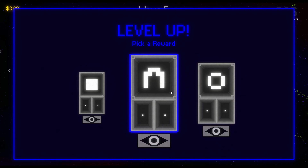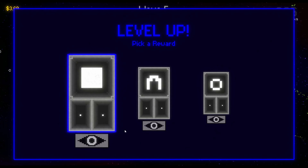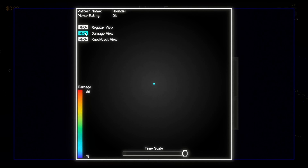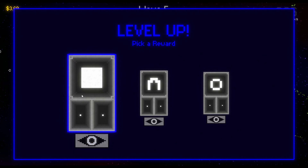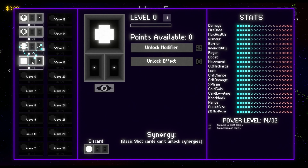Level up. We've got two cards available to us. This square is interesting because it's a lot slower moving - it goes in the direction I'm pointing and the damage is pretty decent as well as the knockback actually. So that's probably the one to win. I don't really like the rounder - damage isn't that great. Let's go with this square. We will switch out the new bullet with our square. Every certain amount of waves, you get access to another bullet type.